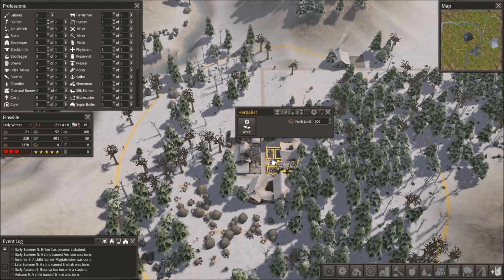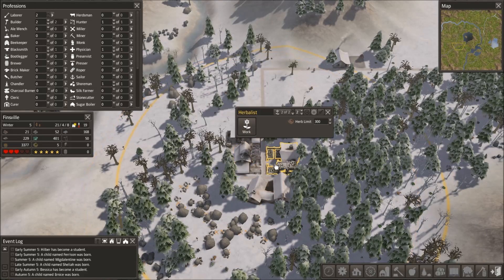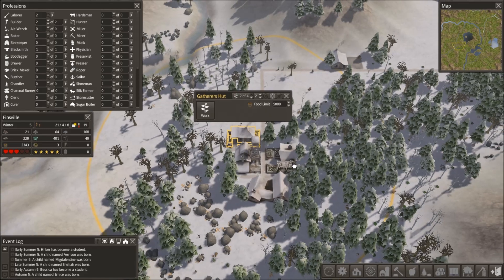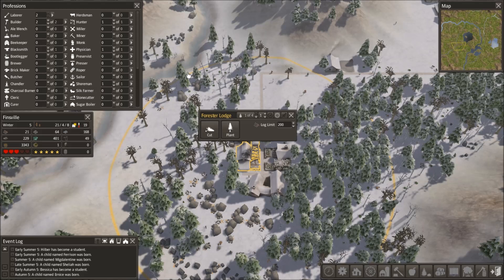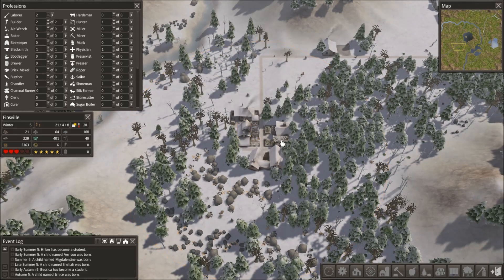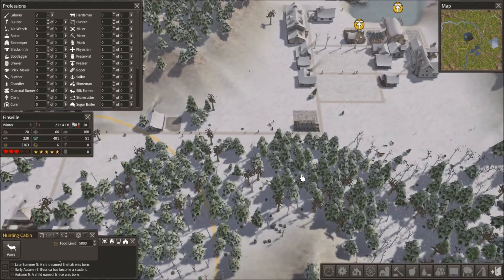Last episode, we got our little Forester area set up. So we've got a Forester, an Herbalist, a Hunter, and a Gatherer all together. I recommend grouping them all up with the Forester because the Forester will keep this area clean and recycled with new trees for your other guys to work in.